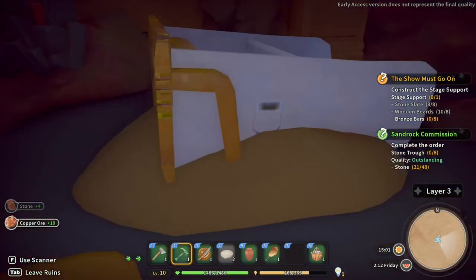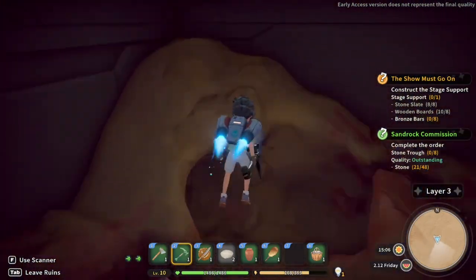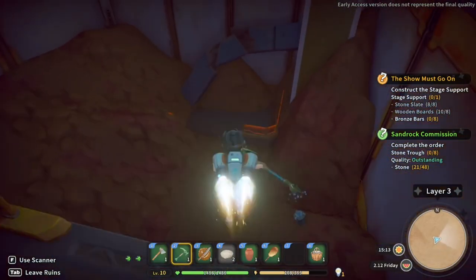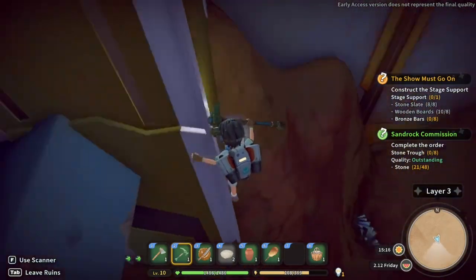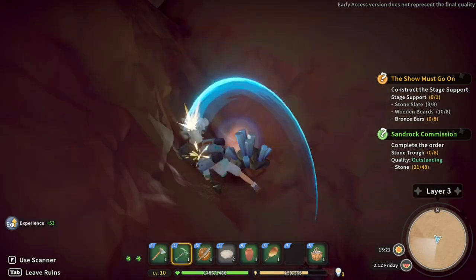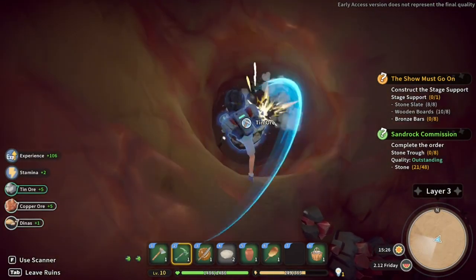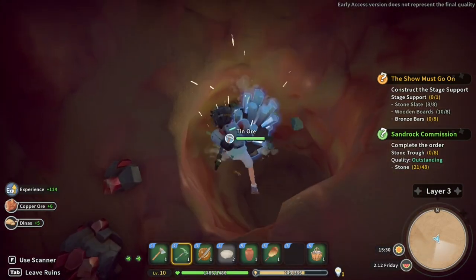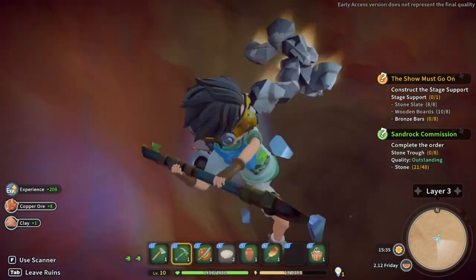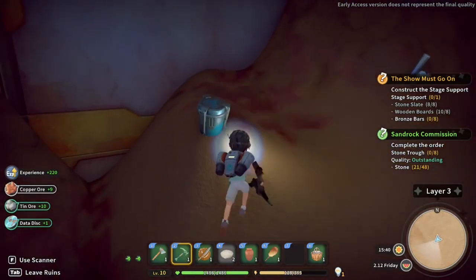I don't know what that is and I can't seem to do anything with it — maybe a bit of old furniture or something. Let's come down this way. It's only three o'clock in the afternoon so we've got plenty of time. There we go — we've got plenty of tin ore, which is what we want, as we need some to make the stage. We need some bronze bars — come on, mine that tin! We've got some bronze cooking up but we're going to need more.